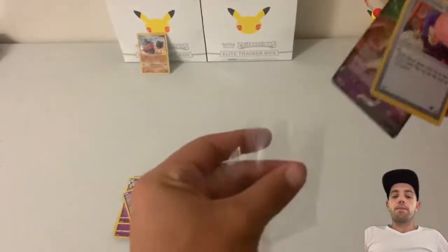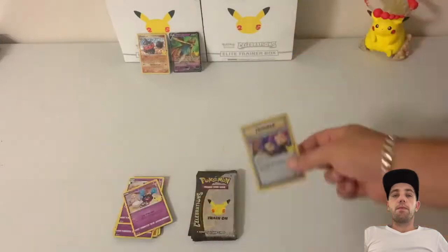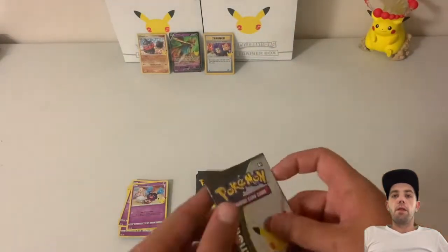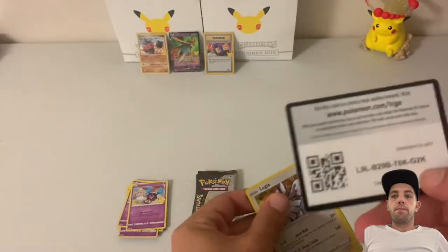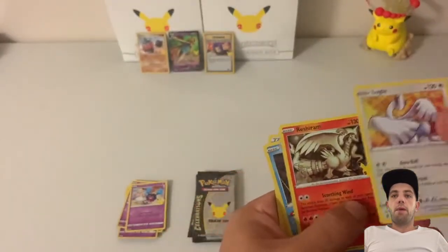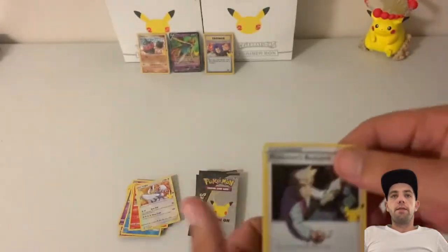Let's sleeve up these two. Pack number five: got a Lugia, Reshiram, Palkia, and a Professor's Research. Not too bad.